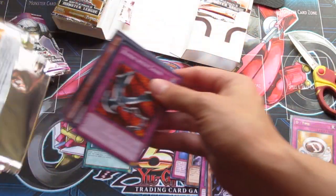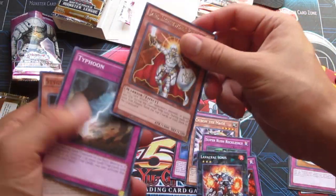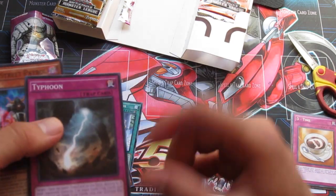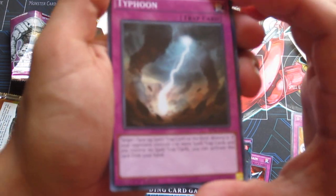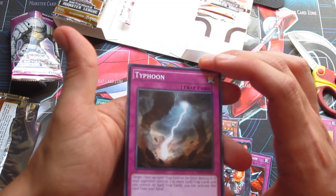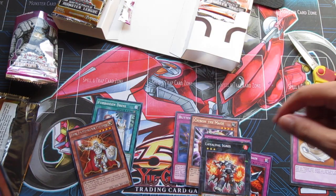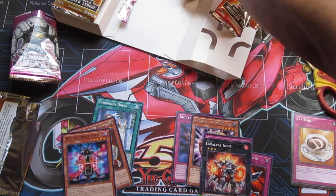This pack was easy to open — the other one, the glue was too strong. All right: Kunai with Chain, Laval Ignis, that shatter rare, Jain Lightsworn Paladin, and the AT Typhoon. Hold on — this is pretty good against pendulums. If you guys don't know what it does, I'll read it real quick: target one face-up spell or trap card on the field and destroy it, and if your opponent controls two or more spell and trap cards and you control no spell and trap cards, you can activate this card from your hand. So they're going for pendulums and you just drop it on the table. We also got a Thunderstruck Street Patrol, but it's a good card against pendulums.